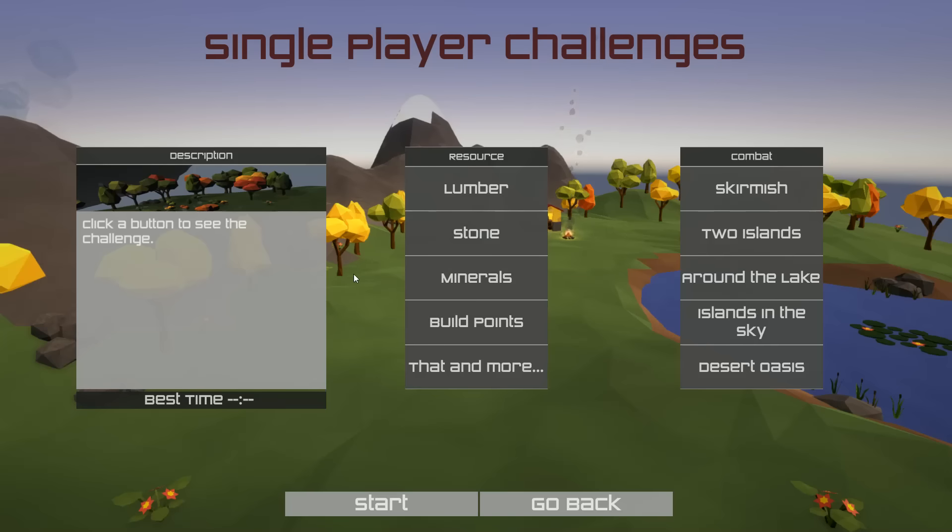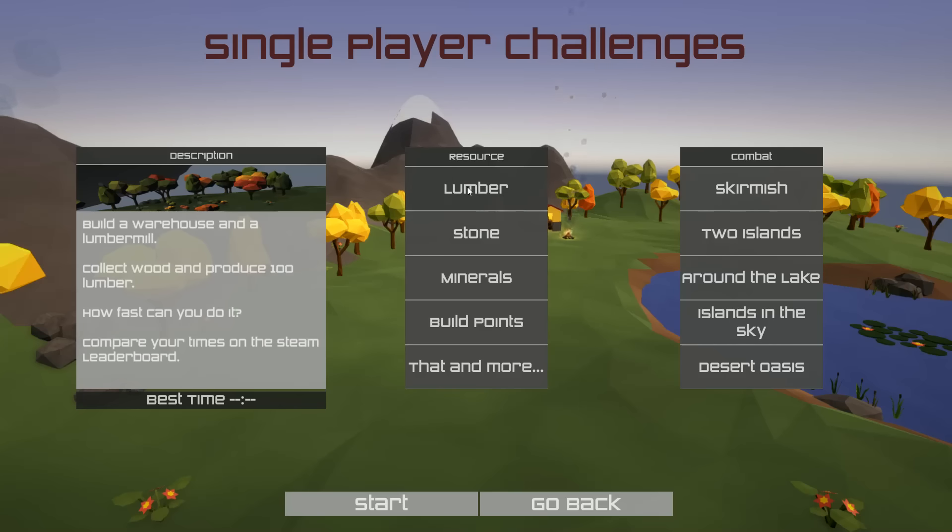Alright, single player — let's check this out. There are tutorial options: resource, lumber, stone, minerals, build points, and more. I'm guessing these are tutorials, and then you've got combat skirmish maps — two islands, around the lake, islands in the sky, and desert oasis. Let's click lumber. The objective is: build a warehouse and a lumber mill, collect wood and produce 100 lumber. How fast can you do it? Let's try that.